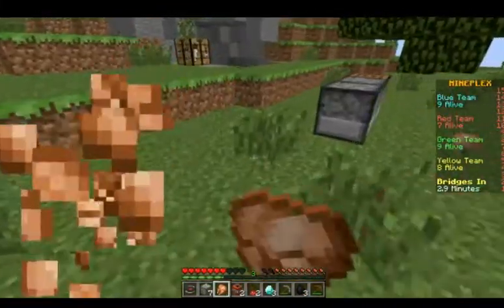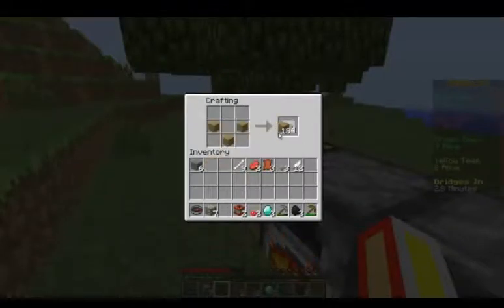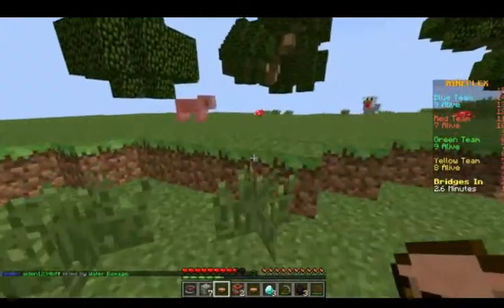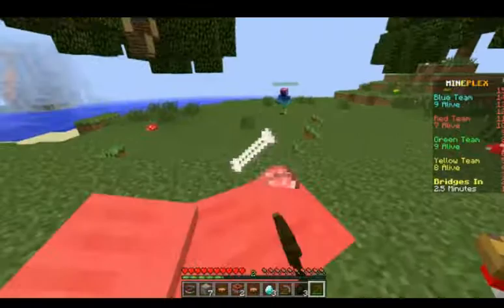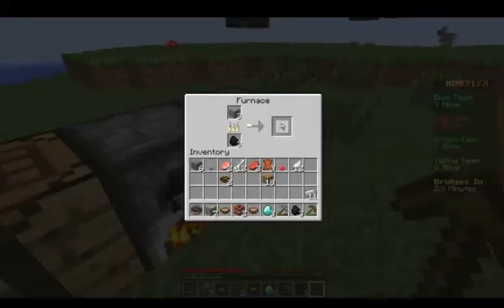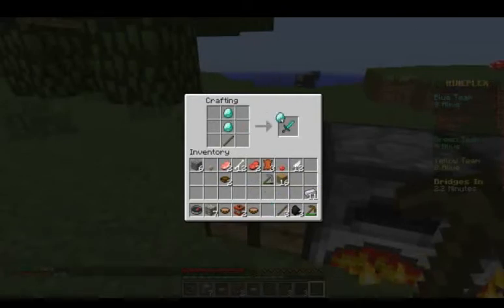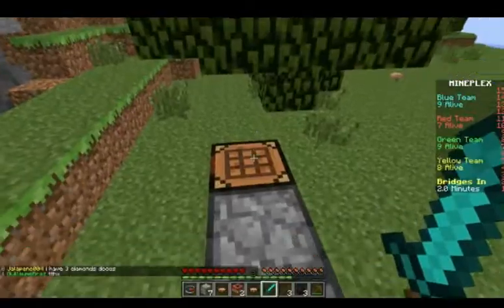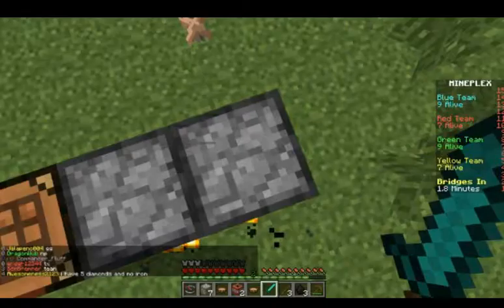We need to make mushroom stew real quick. How do you make a bowl? It's like a bucket but with wood — easy. Got the bowl and two mushroom stews. When you right-click with it, it gives you two seconds of regeneration, which is great. Let's get some leather — no problem. Let's make a sword. There we go, we have the sword! We have a lot of iron — let's make an iron chest plate.